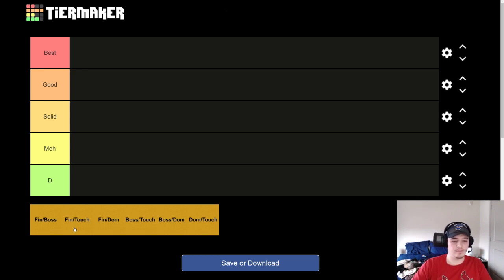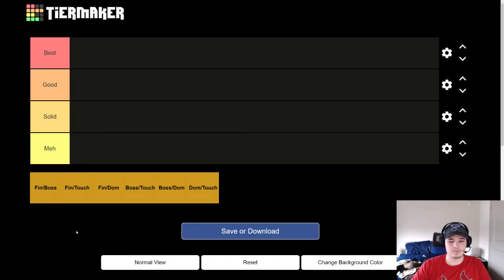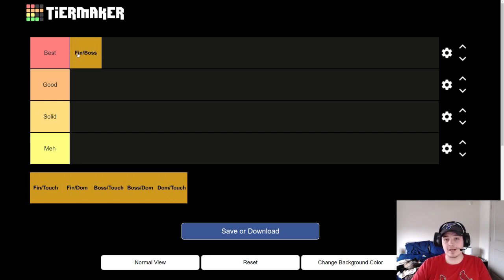You can see I have all the pairings here — Fin Boss, Fin Touch, Fin Dom, Boss Touch, Boss Dom, Dom Touch. Far and away the best pairing — you probably figured this out from the last tier — is Fin Boss. It's got two elite gold skills. You can take Last Boss to level eight, train for the finesse bonus, and that pitcher will be really solid, especially if you have a third skill like Touch or Dom. You're going to be really happy with it. Also if you have Mess or Pitching Machine, it can work as well. Just in general, Fin Boss is very good.